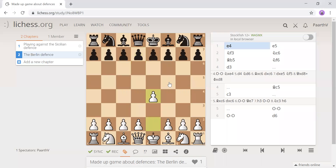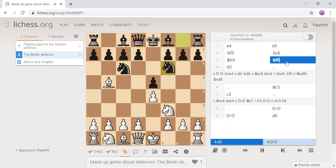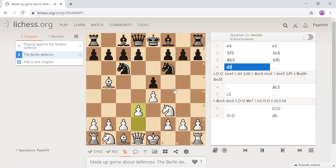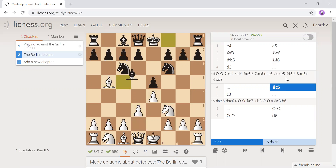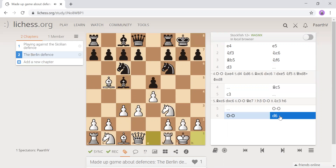The Berlin Defense starts with pawn e4, pawn e5, and we play normally. Then it goes to bishop b5, knight f6, pawn e3 — and this is one variation. So we have bishop c5 and then pawn c3, then castles, castles, and then pawn b6.